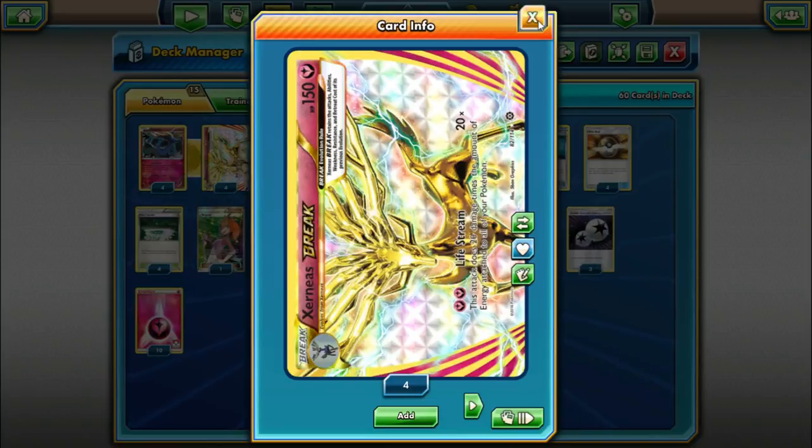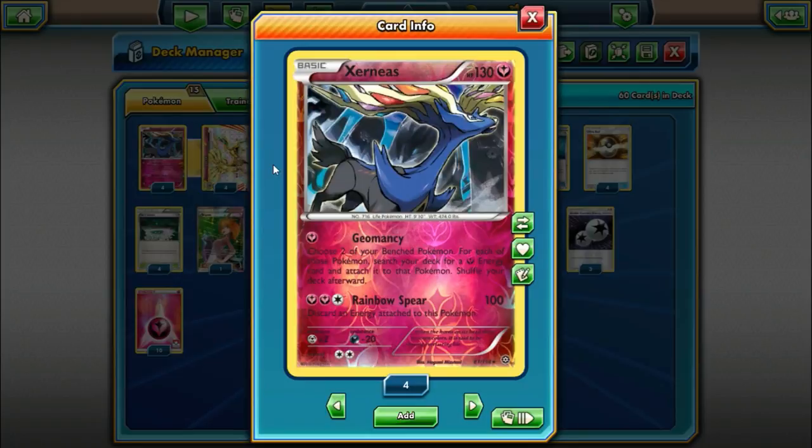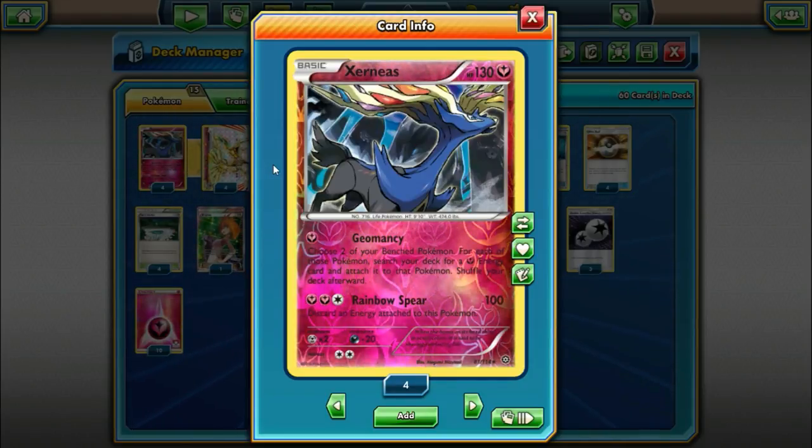It's going to be in part thanks to the regular Xerneas. It is important to note we need to play this one — not the one from Breakthrough that has Rainbow Force — because it has the Geomancy attack. Just for one Fairy Energy, choose two of your bench Pokemon, and for each one search your deck for a Fairy Energy and attach it to them. So in the early game, if we lead with Xerneas, we can Geomancy a few times.